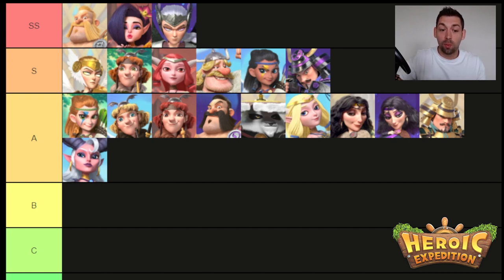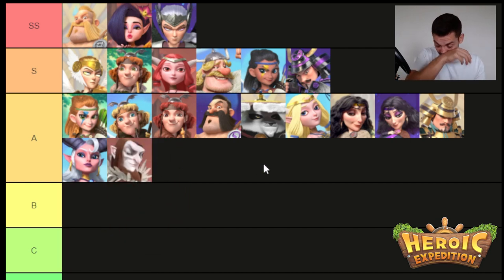Then the last A tier hero, though an argument can be made to move him down to B, is Carthus. A lot of people are going to be salty about this one, but Carthus is a low-tier A at best. He can excel for some bosses, but due to his lack of sustain he is far inferior to Margaret, and they have essentially the same job. The only advantage Carthus has is he hits all targets with his active, which gives him a chance to proc Sarah better — and Sarah is really a key to pushing a lot of campaign content.